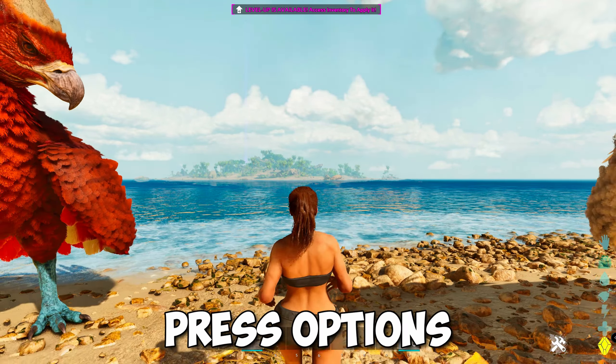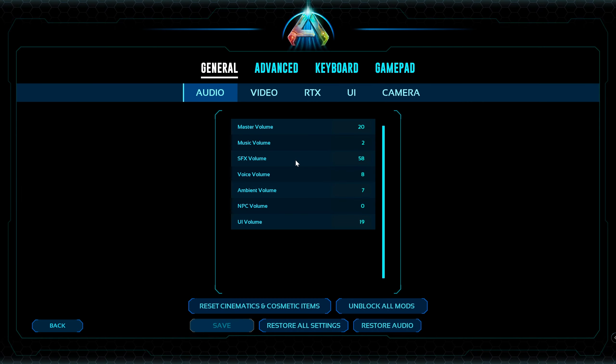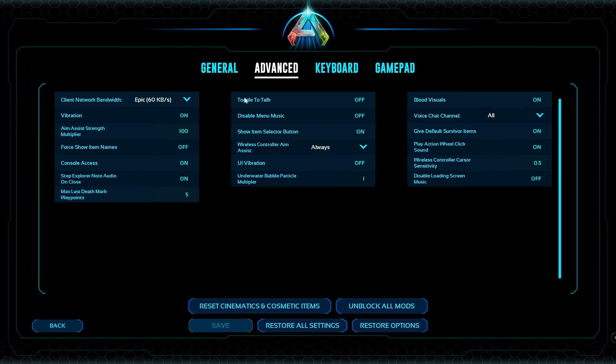First, you will have to open the console command. Go to your settings, then go to Advanced, and on the left side you will see Console Access. Have this enabled, click Save, and press Back.